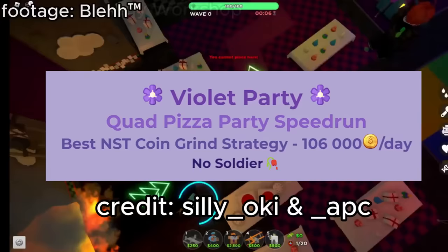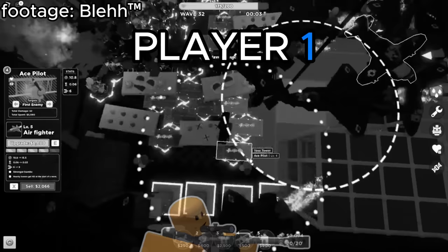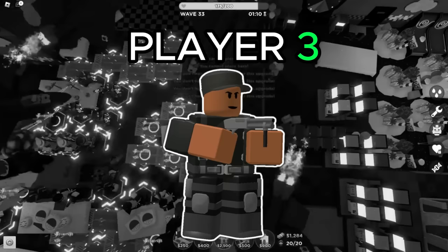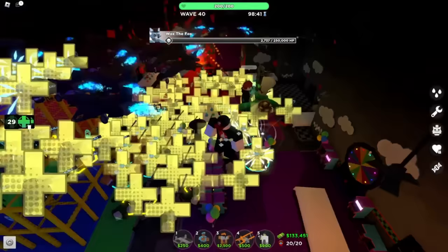If you instead want to play as a squad, you can use Silly Uki and APC's violet party strategy, which is a lot easier and also requires no special towers. This is a speedrunning strat, so if you just want to try and beat the game mode, you can choose to not skip every wave. Player 1 needs Ranger, a DPS tower of their choice, Commander, Shotgunner, or Farm. Player 2 needs Ranger, Electroshocker, DJ Booth, Warden, and Farm. Player 3 needs a DPS tower of their choice, Ace Pilot, Medic, Shotgunner, and Farm. Player 4 needs a DPS tower, Ace Pilot, Pyromancer, Shotgunner, and Farm. Depending on what DPS tower you use, the difficulty of this strat will vary, but it should be pretty easy regardless.